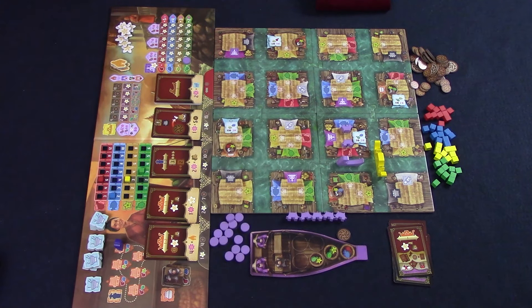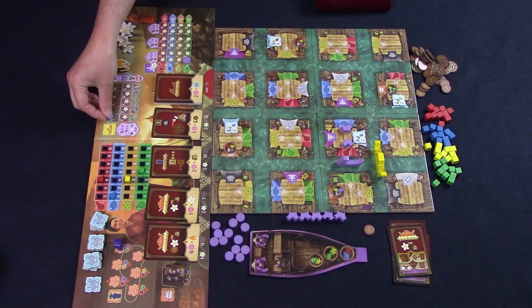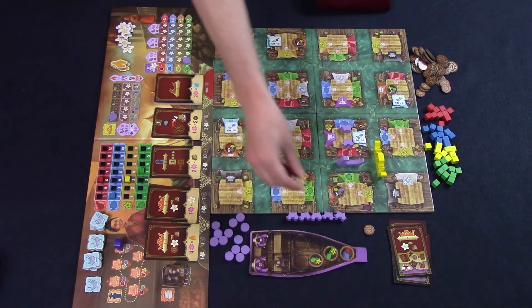The final action you can do — and this only applies if you ended your movement facing the royal barge — is to make a royal offering. Choose an empty spot on the king's chart, pay the resources, and place one of your pieces on it. You will get the king's favor token, which can be used on your turn to either ignore the flower requirements at the temple, get an extra good when buying from a stall, or get a basket or hired worker for free. When you use this favor token, just return it to the board.